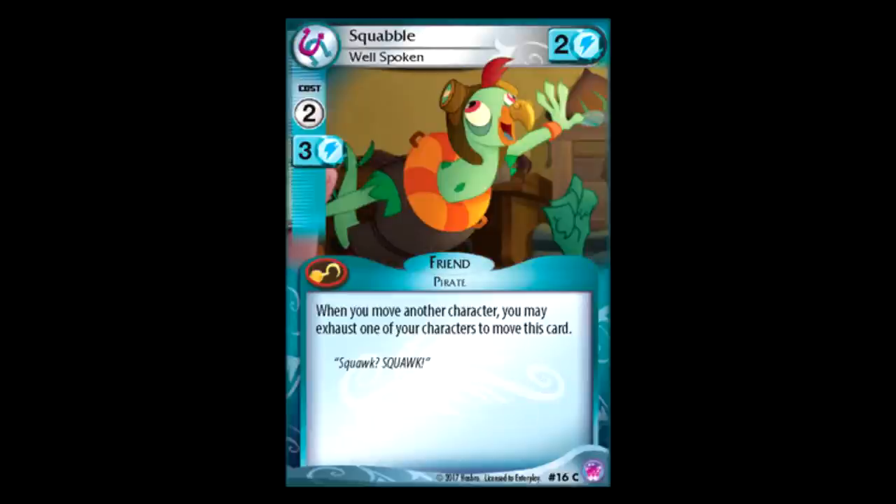Squabble: two for two power. It's a pirate. When you move another one of your characters, you can rest one of your characters to move this card too. That's not great. Free movement is always pretty good, but I don't know if it's worth it to exhaust a character just to move two power, and it's pretty vanilla after that. I guess if you're using a deck with Stubborn it's okay, but other than that, it's filler.